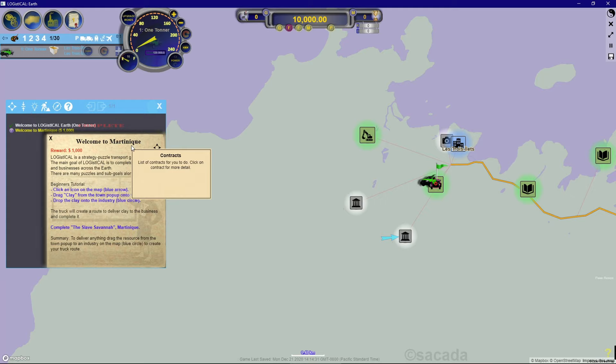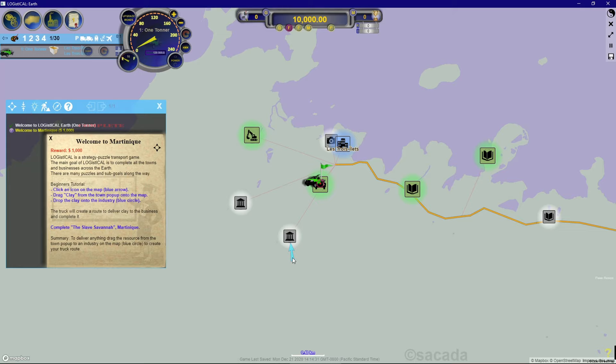Okay, the contract reads: 'Welcome to Martinique — reward one thousand dollars. Logistical is a strategy puzzle transport game. The main goal is to complete all the towns and businesses across the Earth.' Doing that will take many many hours. Beginners tutorial: click an icon on the map — blue arrow. There's a blue arrow visible towards the middle of the screen, so let's go ahead and click on that icon.